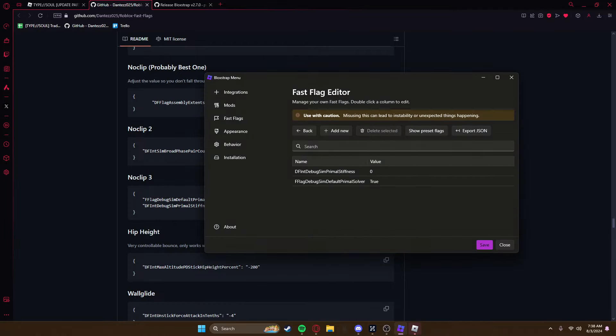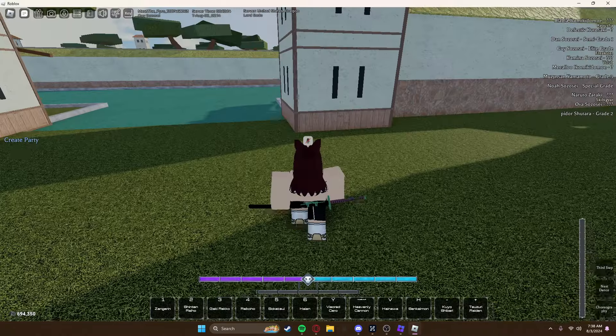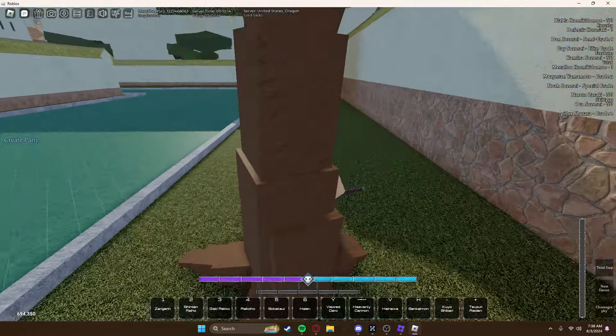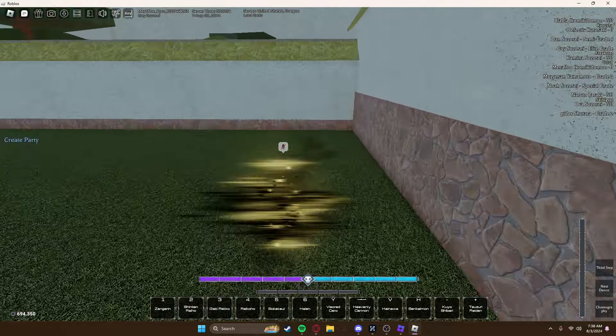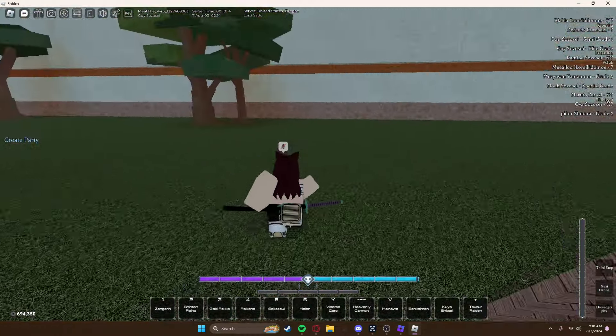Make sure you click save by the way. Now you should be able to noclip. As you can see, we can just walk through stuff pretty easily.